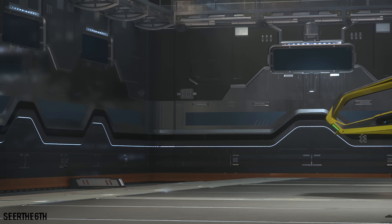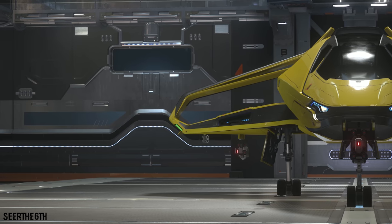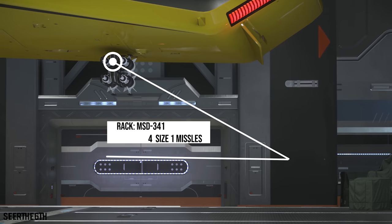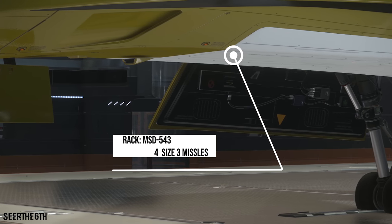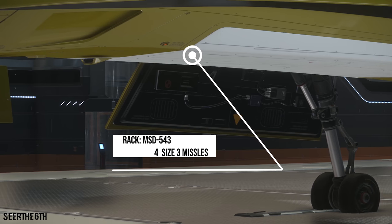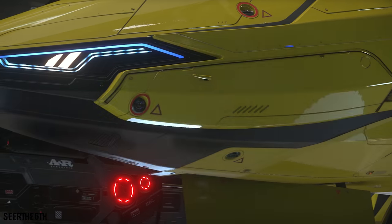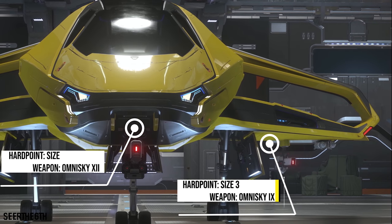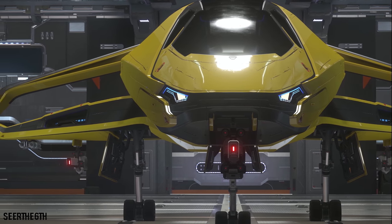Now let's discuss some tactics and loadouts. My personal loadout for fighting another fighter includes the default loadout being the three OmniSkies, and swapping out the wing missile racks for two size 1 quad racks, giving me four size 1 missiles under each wing. With the four size 3 default missiles still internal, this gives me a total of 12 missiles. This allows me to bleed off the shields of a light fighter, and since I have cannons, I can stay a bit further away.